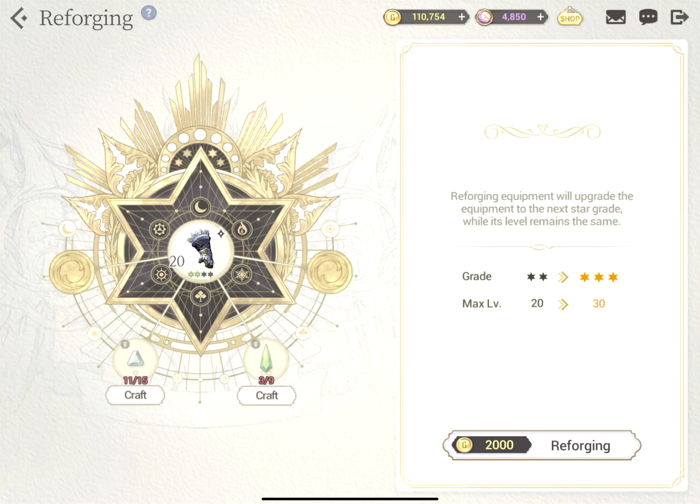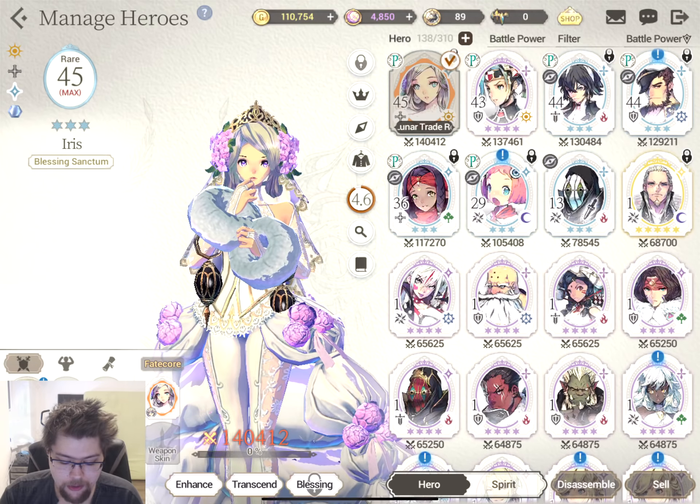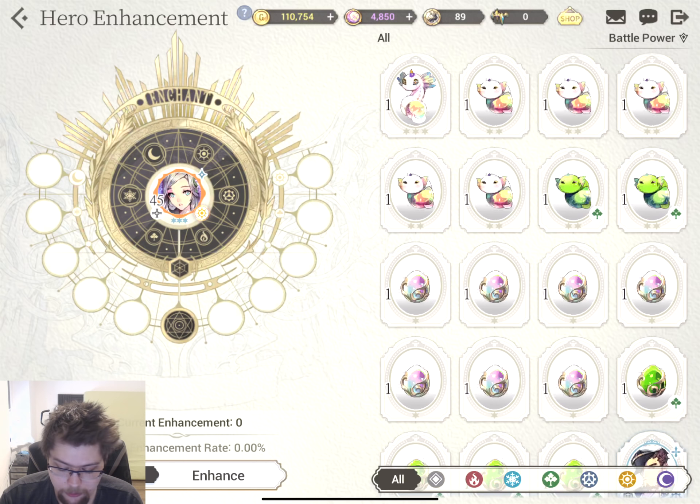Then there's also reforging, which is basically increasing its star count. You need some certain materials depending on which piece of gear you're going for, and that will also increase its max level. As far as the actual heroes are concerned, of course you can level them up with these scrolls. There is also hero enhancement, which is different from level up.